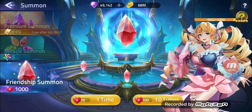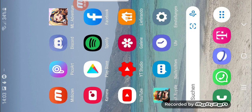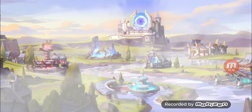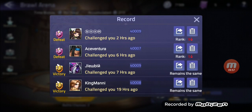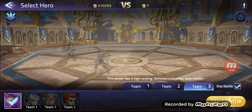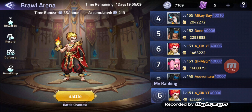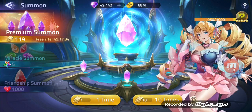Let's go to the wishing shrine and do those friendship summons — 1000, which is pretty cool. The game crashed when I did a screenshot, which is pretty annoying. Let's go to the brawl arena — we got challenged and defeated twice. Let's quickly attack. We are back at rank six with 1.4 million — 1,460,000 power. Screenshotting this so I won't forget. Now let's go to the wishing shrine for friendship summons.